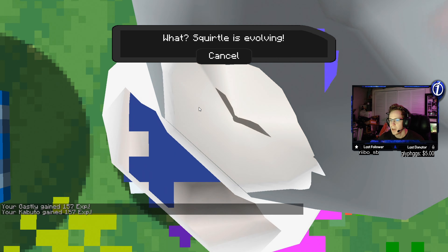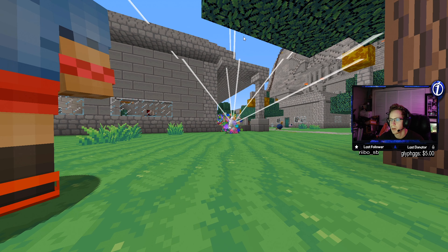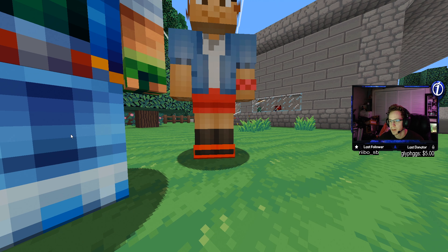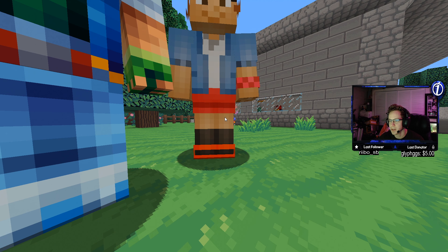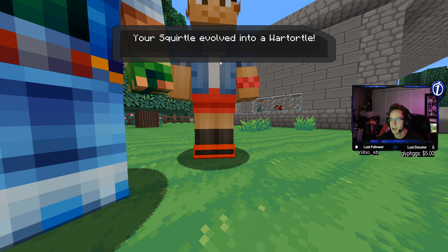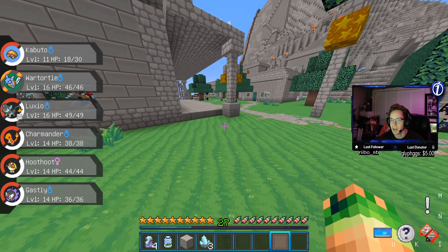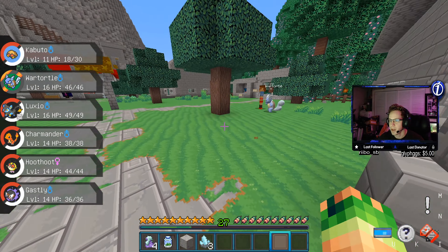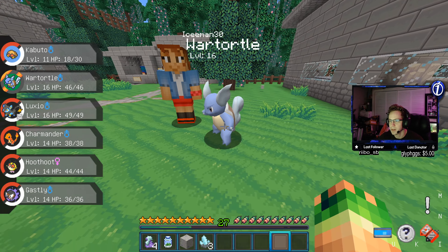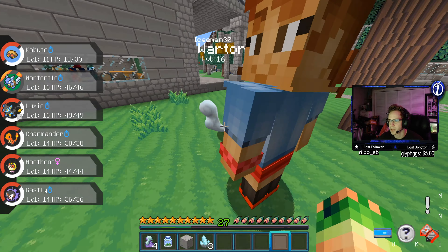Squirtle's evolving! Let's go — our second evolution! We cannot see him. Oh there we go. Bro he's vibing. Squirtle come back. We got a Wartortle now, let's go! Heck yeah man, our second evolution. There he is, bro you're raw. Our second evolution is Wartortle. Let's try to upgrade our Charmander next.